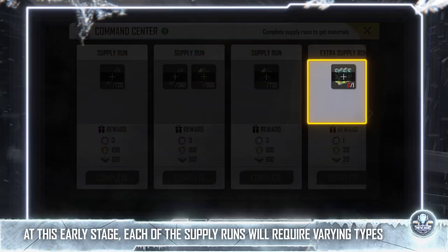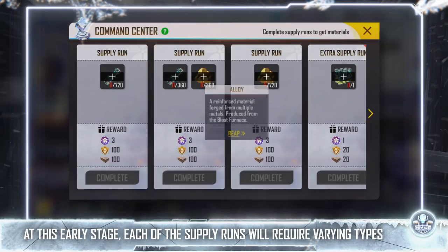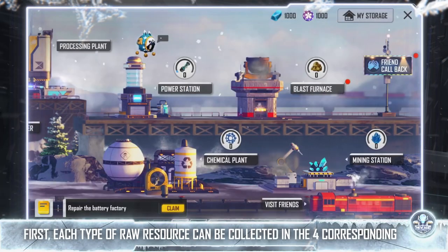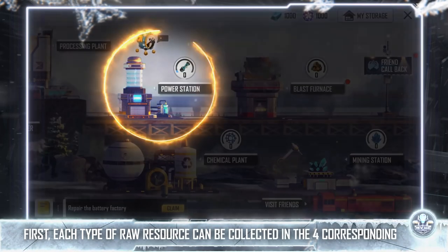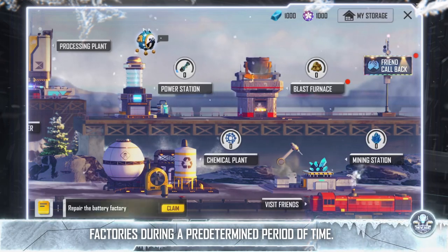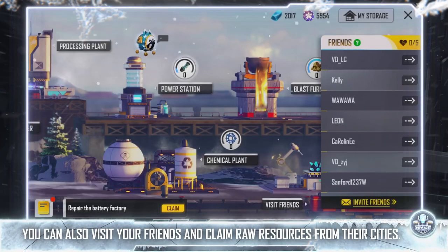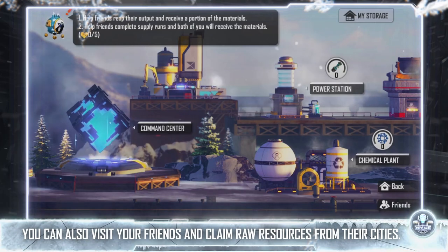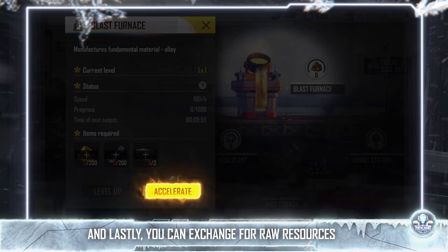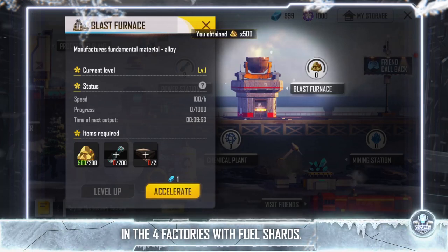At this early stage, each of the supply runs will require varying types and amounts of raw resources, which is obtainable in three different ways. First, each type of raw resource can be collected in the four corresponding factories during a predetermined period of time. You can also visit your friends and claim raw resources from their cities. And lastly, you can exchange for raw resources in the four factories with fuel shards.